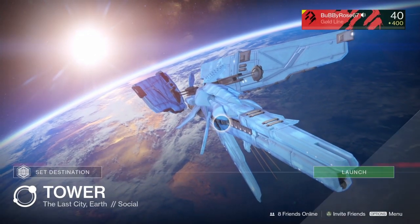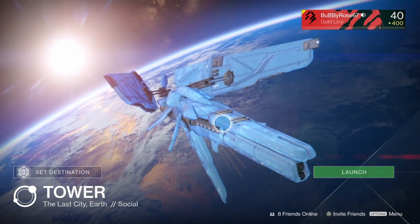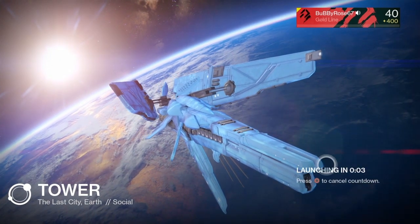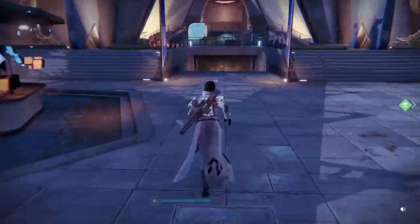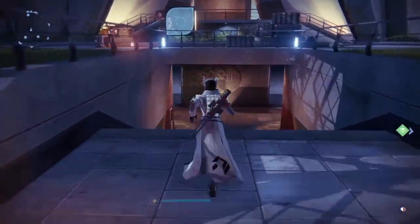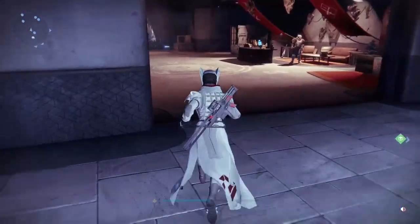Hey everybody, today I'm going to be showing you where Xur is going to be at for May 20th through 22nd on Destiny 1. He will be at the tower. When you get to the tower, you want to go to the Hall of Guardians. You want to come down these stairs and instantly turn left, and Xur will be right there.